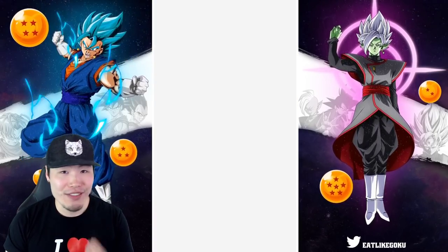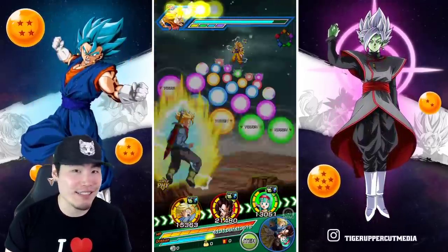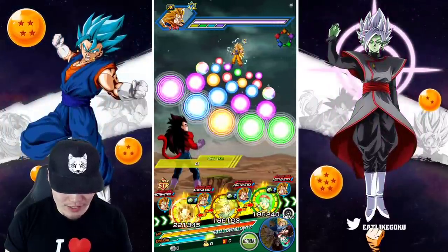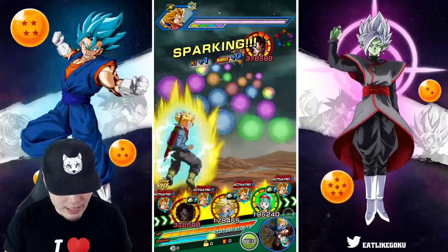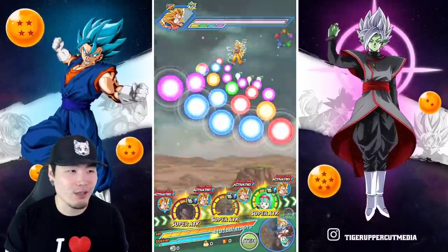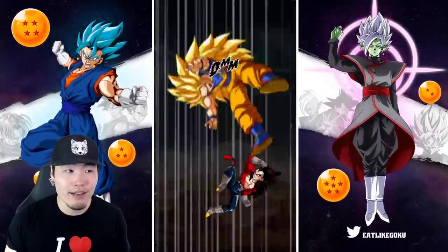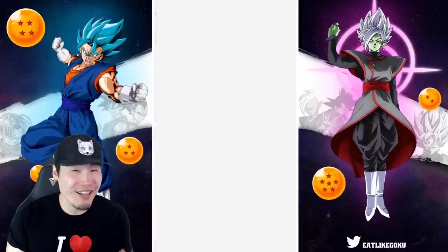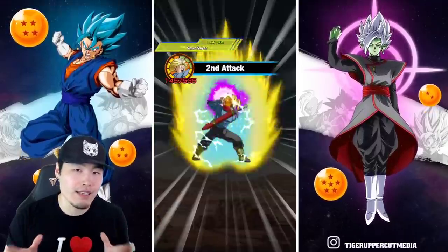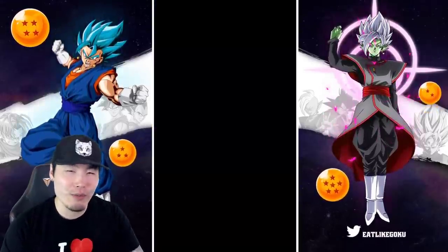If you saw a Dokkan Fest unit getting these numbers, you'd be pretty impressed. But this is a unit that is not Dokkan Fest exclusive — you can get on every single banner, it's really easy to pull. I think I've pulled like 20 copies of this guy. I got him to SA15 for free. You can pull a million copies of this guy on every banner and he's this good, which is just awesome. I think it's a great thing that Bandai is okay with making these non-Dokkan Fest units this powerful, and I think it sets a really good precedent for future units as well.